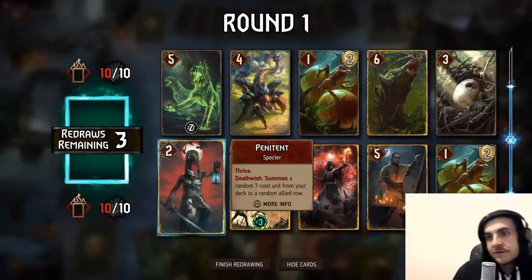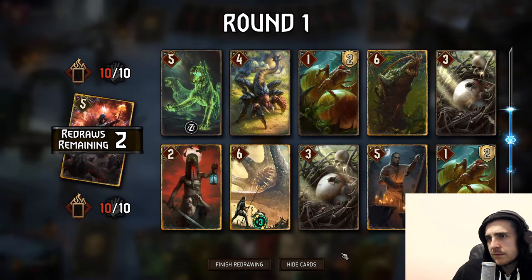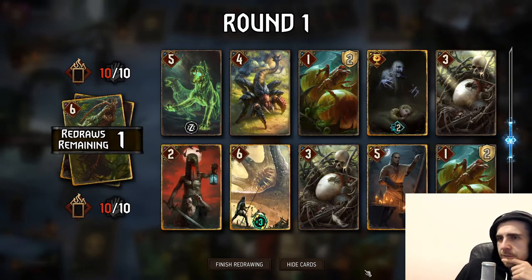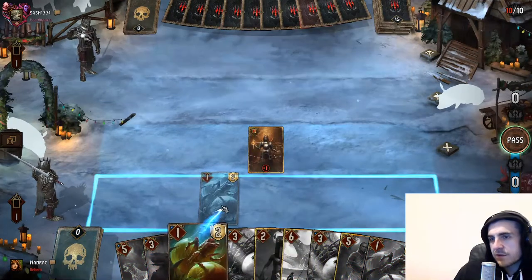That's the same guy as me — he has phantom picks too. This is not gonna help me win round one. Glastia also doesn't help me round one. Haunt is pretty good. I don't think we need the Barghast. Let's go with Endrego, Endrego.